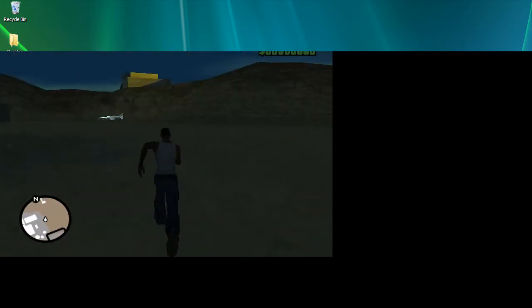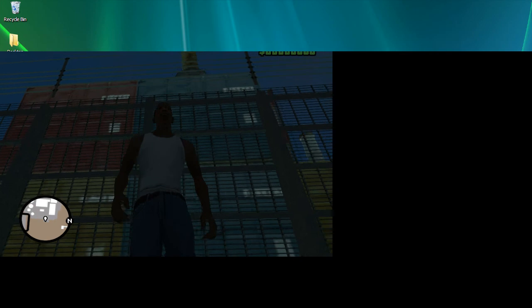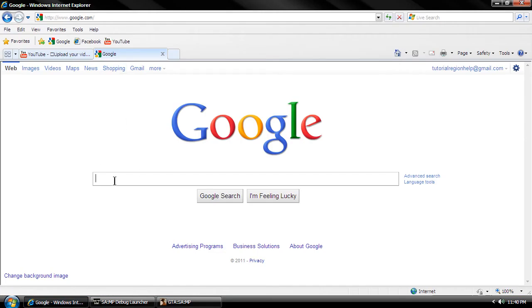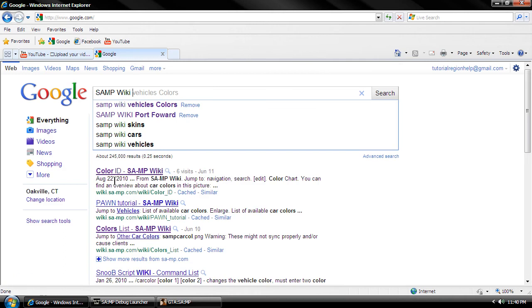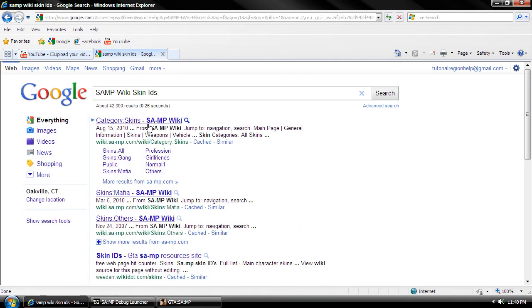What we're going to do right now is we're going to set up a spawn. This is where your character will be spawned. We're going to minimize this by pressing Control+Tab, and we're going to Google this — SA-MP wiki, skin IDs.